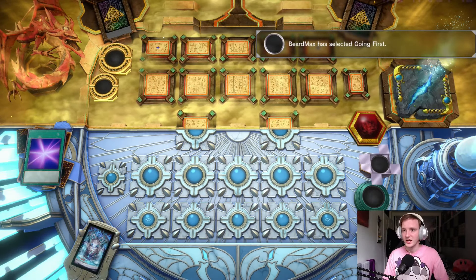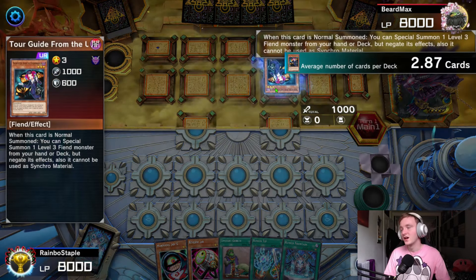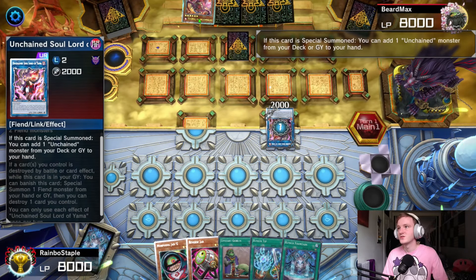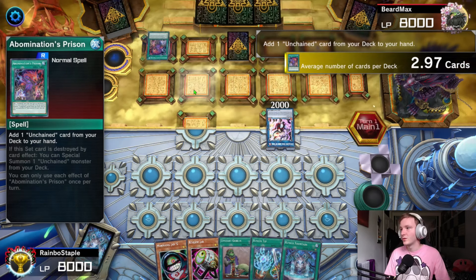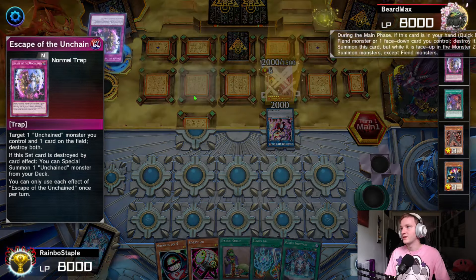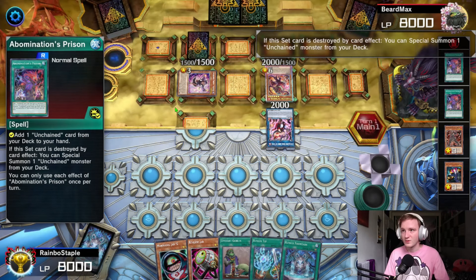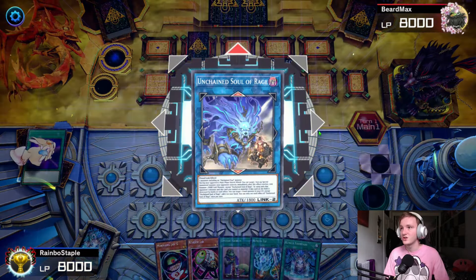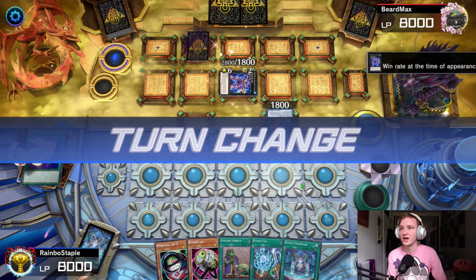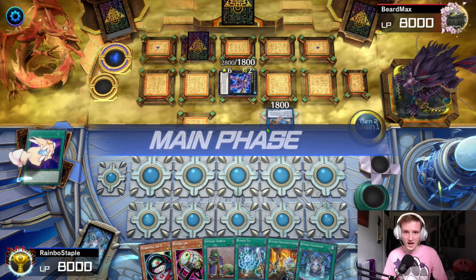Going into our first game against Unchained — we're going second, which isn't too big a deal with this deck. We've got a decent opening hand with the Fountain, which is nice. He starts with Tour Guide going into Aruha, sets one card face-down, goes into Lord of Yama, uses Lord of Yama's effect to add Sharvara to hand, activates Abomination's Prison, goes into Escape of the Unchained, sets a card, uses Sharvara to pop the Escape of the Unchained, uses Escape's effect to bring out the Sarama, then sets the Escape again and pops the set Abomination's Prison. He goes into Shyama then links into Dogmatika Woofu, then uses the two to go into King Caesar and passes.